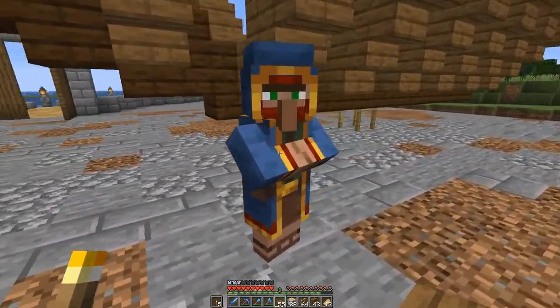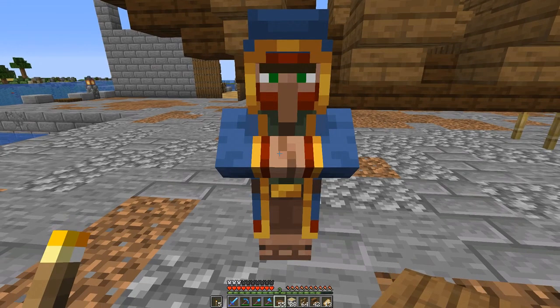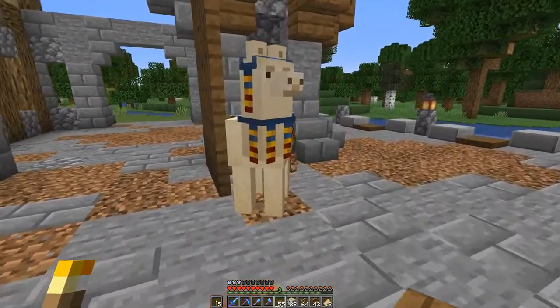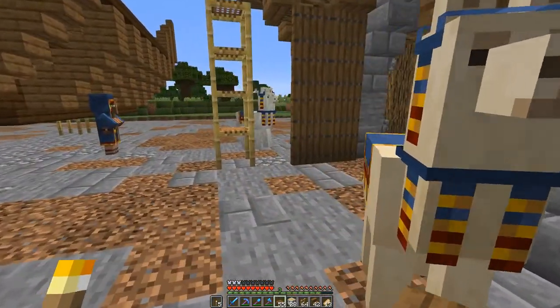And look who decided to show up - the wandering trader. Nothing of use whatsoever. Why, why are these in the game? And you leave your llamas all over the place as well.